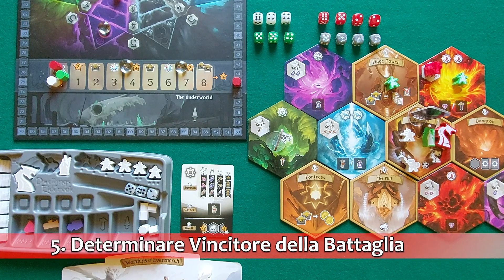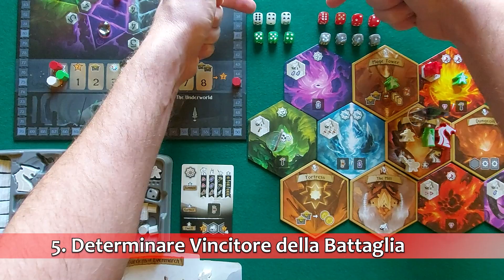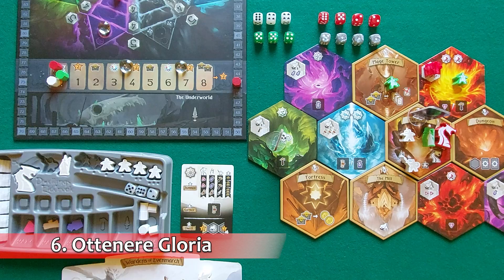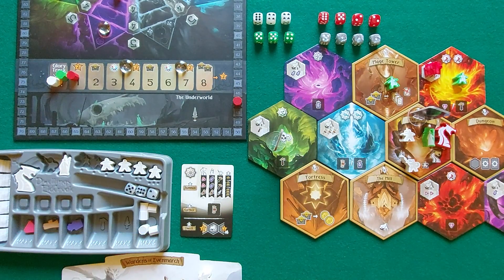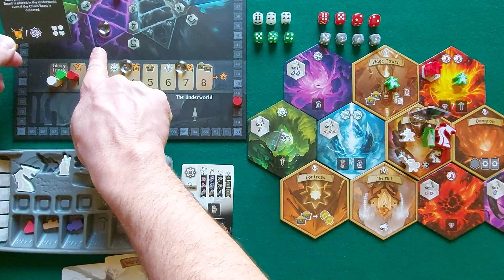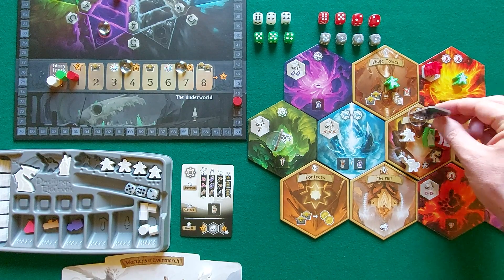Starting from Red and proceeding to the active player White, each player decides how many swords to spend to add one die each. No one does so, and finally the dice are rolled. The winner of the battle is the player with the single highest die result. In case of a tie, the second highest results are compared. Red wins, advancing one step on the glory track to gain the pictured reward. When a monster is defeated, as in this case, the player may instead choose to advance on the elemental track, but Red preferred glory.